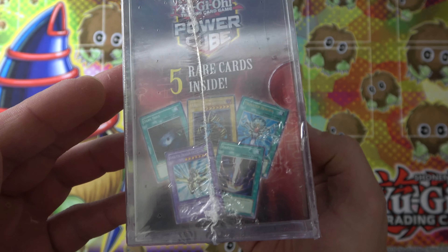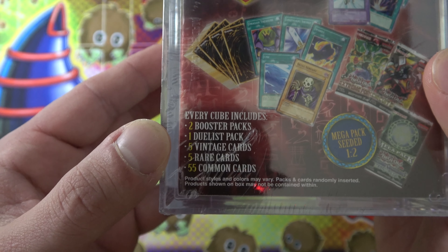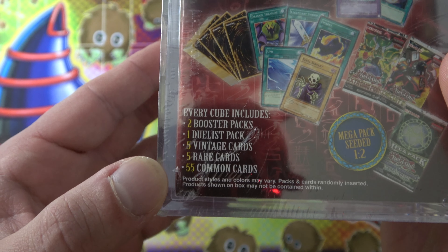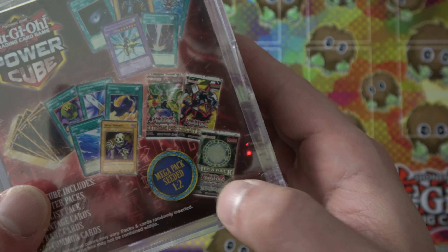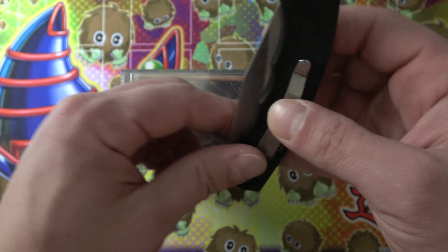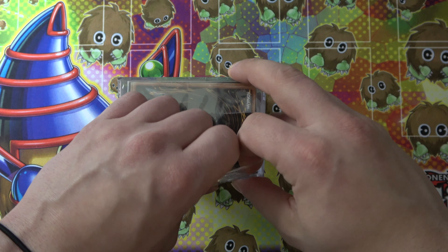Five rare cards inside. I don't know if you're getting all these epic cards from LOB, but let's see — you get two booster packs, a duelist pack. That's cool. Five vintage cards, five rare cards, 55 commons. So not a ton of packs. I think that's a one in two chance of getting a mega pack, which they're advertising from the Legendary Collection 3 I believe. I haven't opened up one of these in a minute.